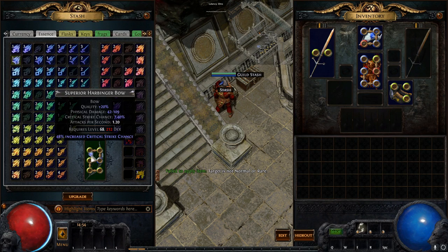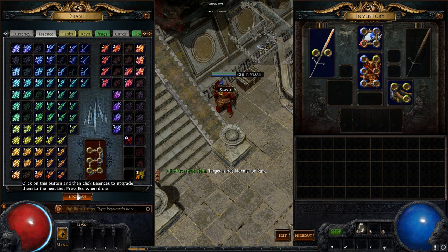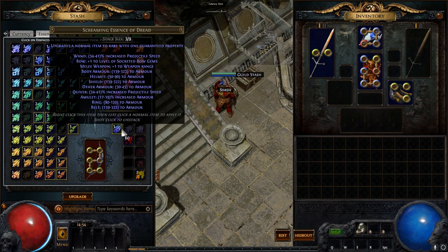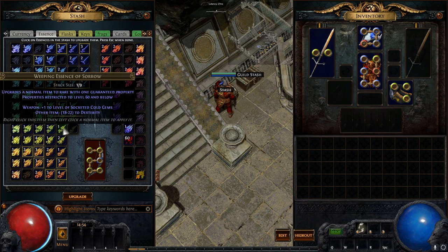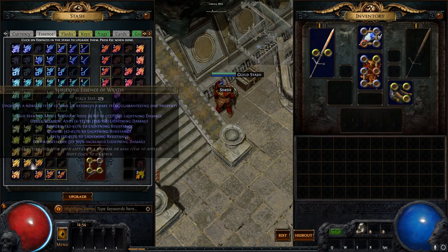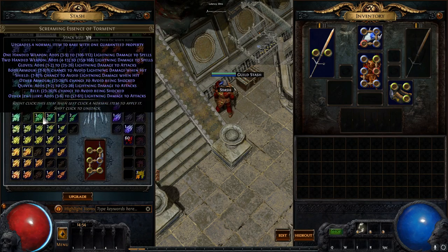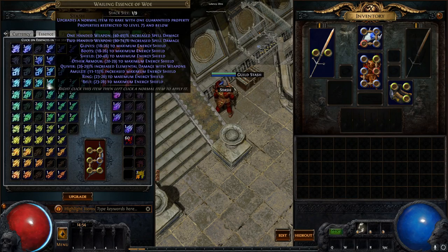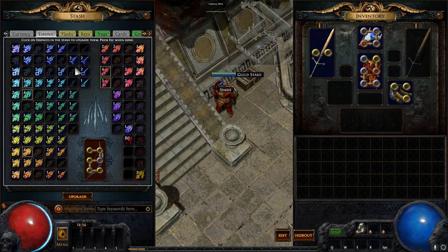There's one cool feature: the 'Upgrade' button. If you left-click it, it highlights in yellow all the essences that can be traded up. If you just left-click them, it upgrades them — three of one lesser essence equals one of a better one. You can go down the line and upgrade everything. In my opinion, I prefer to keep shrieking essences rather than upgrading to deafening — I just don't think it's worth it in almost every scenario.